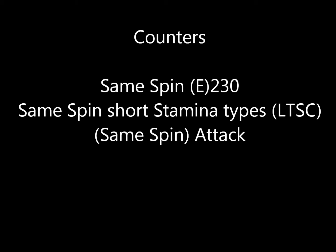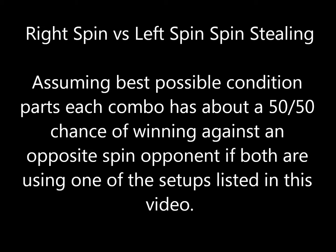Quite a few combos can counter spin stealers, however. Same-spin 230 or E230 combos will outspin them, as will stamina combos using a shorter track, abbreviated LTSC for low track stamina combo. While weak launching does help against attack, it isn't foolproof, and unless you're using RDF, attack types will usually win against spin stealers, especially if they're in the same spin direction.